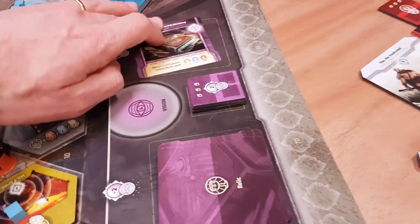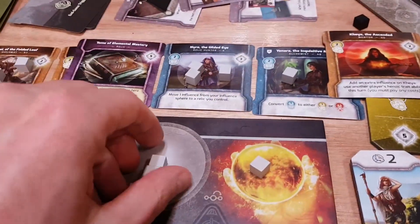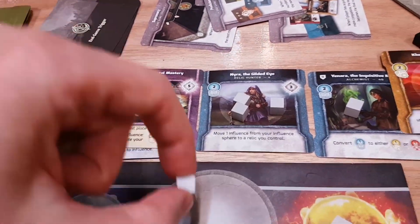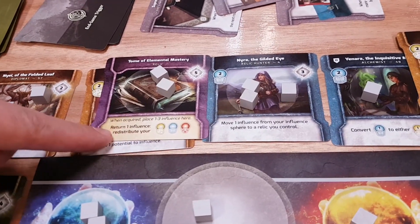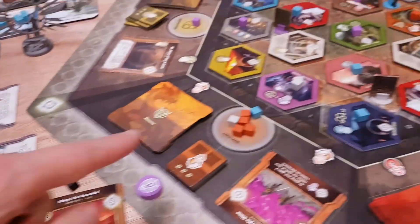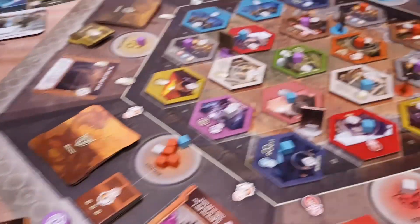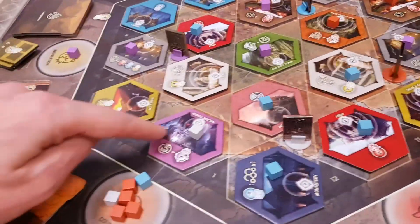The purple cards are relics. When you acquire one by spending two purple, you stick up to three of your cubes on it and can activate it once per turn to use its special ability. In this case: return one influence and move your colours around, which is handy. The next time you use it you can use it again, but eventually it becomes exhausted. You can go back to the Arcane Tower — where you get the purple ones — to recharge your relics.